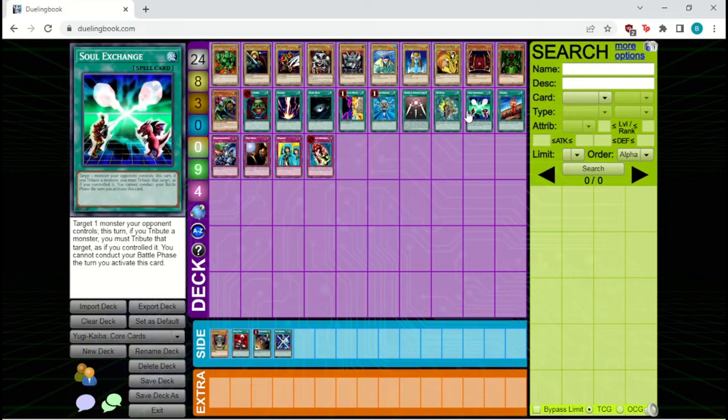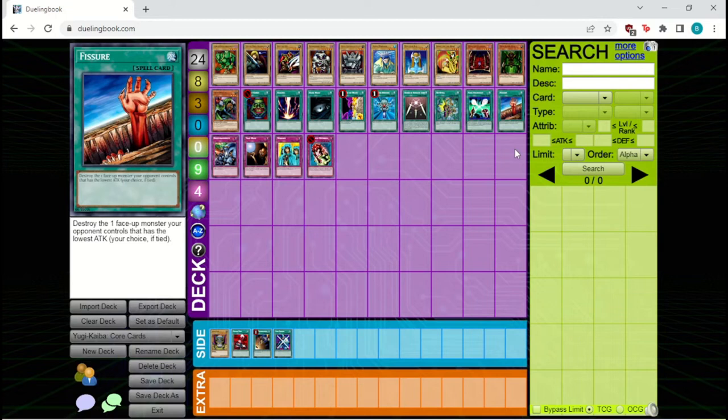Last but certainly not least among the spell cards is Fissure, which is an incredibly powerful removal spell in this format. It's still at three copies and most decks do play it at three copies, because it can remove monsters very easily. Even if your opponent has multiple monsters on the field, you can often get around the lowest attack restriction by attacking their lowest attack monster first and then using Fissure on the remaining one you want to remove.